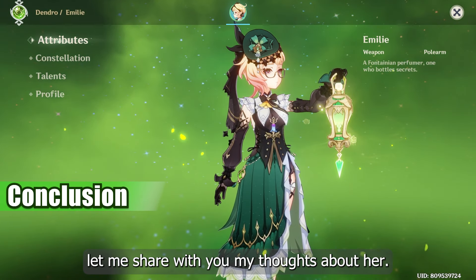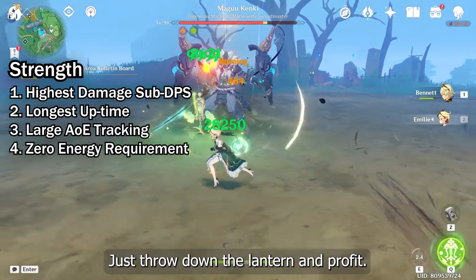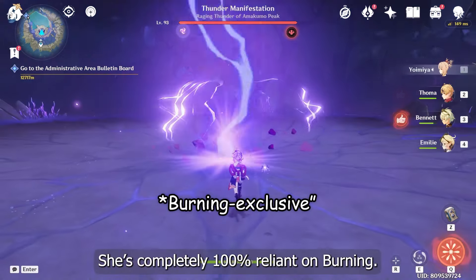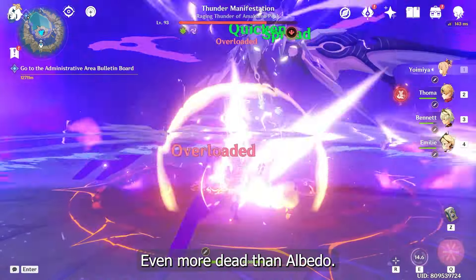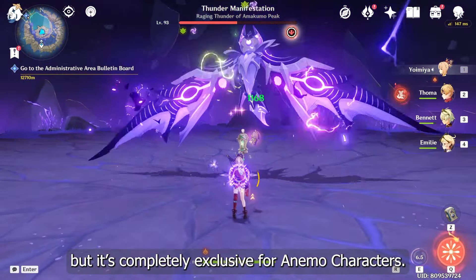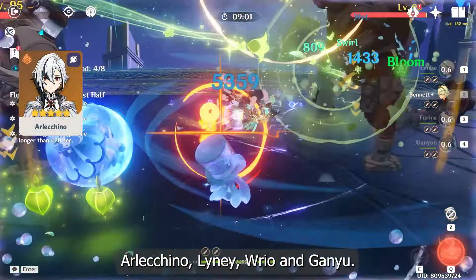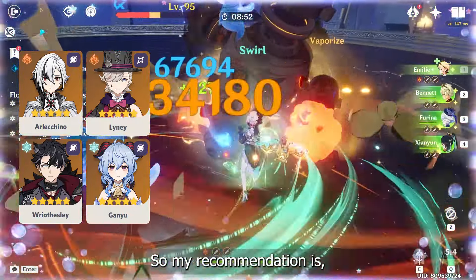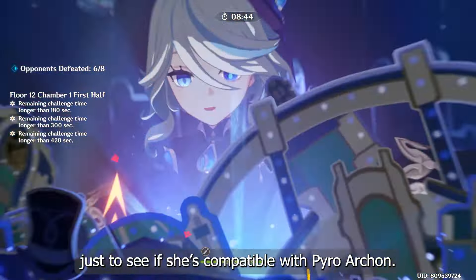Now that we've reached the end of this video, let me share some of my thoughts about her. As an off-field DPS, she is basically perfect in almost every aspect — just throw down the lantern and profit, simple and yet strong. However, the biggest problem is her limitation: she is completely 100% reliant on burning, so if you are up against enemies who can't be burned, she is basically dead, even more dead than Albedo. She feels like a C6 Fischl where everything about her is perfect but completely exclusive to certain characters. As of now, there are only 4 characters who truly benefit from her: Alekino, Lini, Wriothesley, and Ganyu. All other team choices are more fun than meta. My recommendation: she is a great pull if you main any of these characters. If not, it's best to wait and see whether she is compatible with the Pyro Archon.